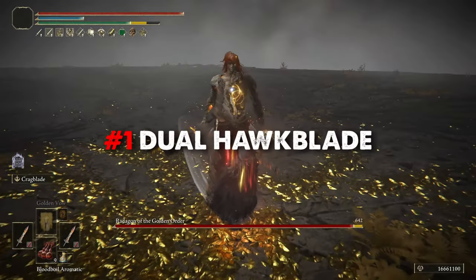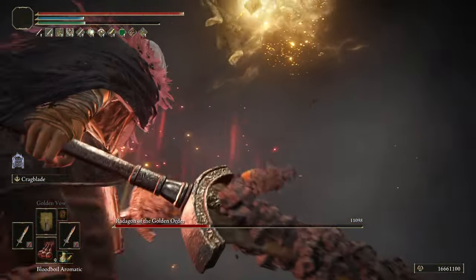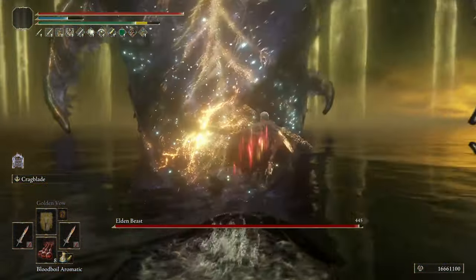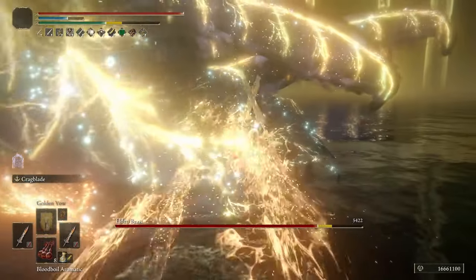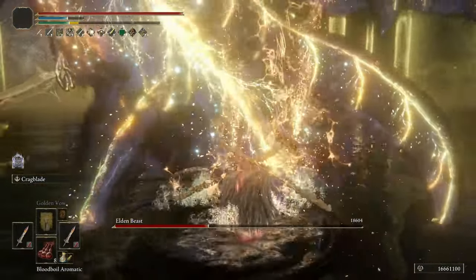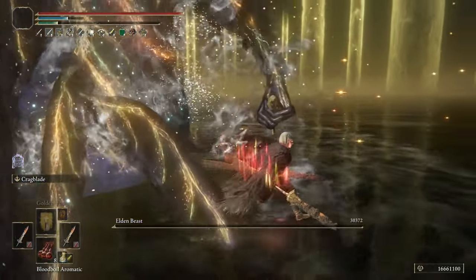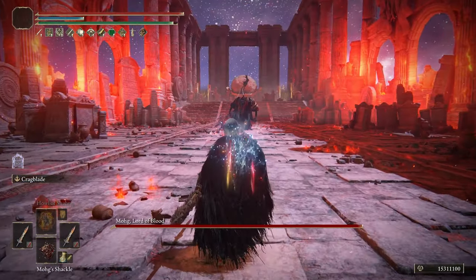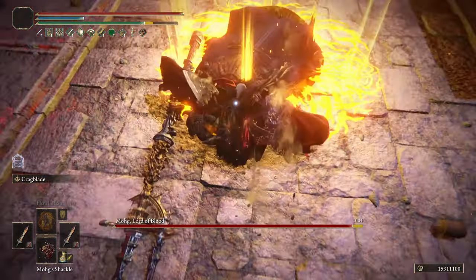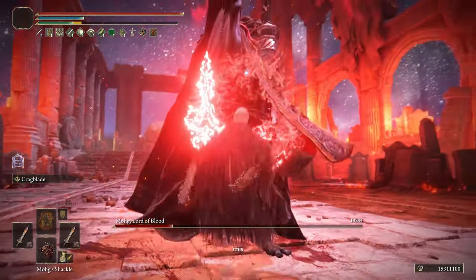And in first place, as the winner of this top, we have the Dual Hawk Blade. I think the best bleed build is the one that can perform amazingly well against enemies that don't bleed at all. The Gargoyle's Twin Blades in the Blood Affinity will scale incredibly well with strength, and with a decent level of Arcane they will have a tremendous bleed build up, allowing this combo to be extremely effective against all types of enemies. Now imagine a bleed build that is completely broken against enemies that don't bleed — what you can expect for enemies that actually do bleed. This is also the easiest build to use of everything we've seen, even easier than the Crimson Hunter, so if you are looking for a chill experience dealing a lot of damage, this one is your build.